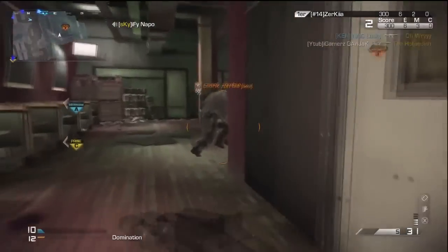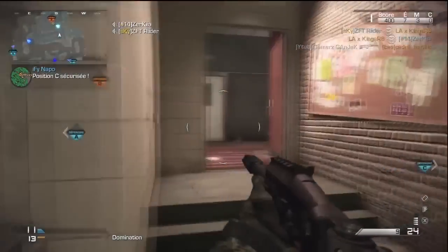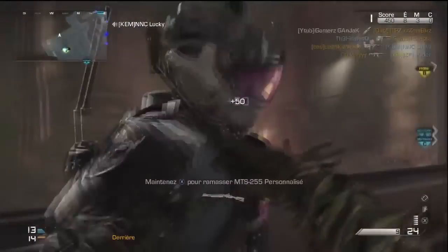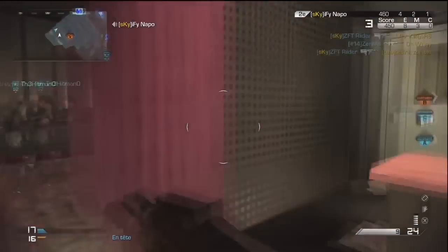En atout, j'avais fin prêt, agilité, as de la gâchette, nettoyeur, silence de mort et concentration. En atout spécialiste — parce que oui, je jouais en spécialiste, c'est un peu mieux pour faire une KEM — j'avais œil de lynx, passe-passe et visée solide. Et après j'avais 4 atouts supplémentaires : indétectable, écoute, détermination et sonar.